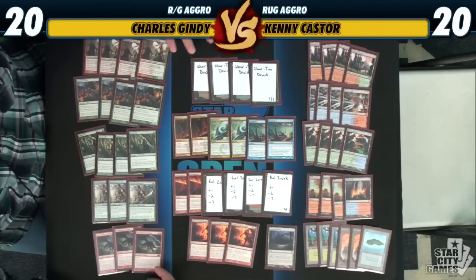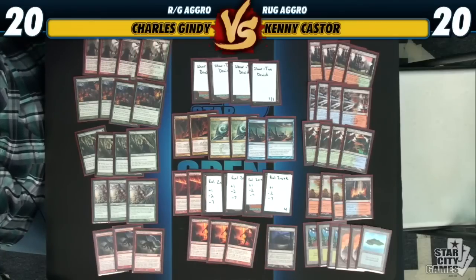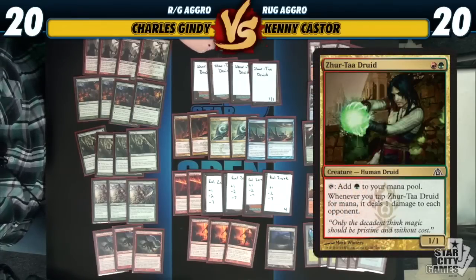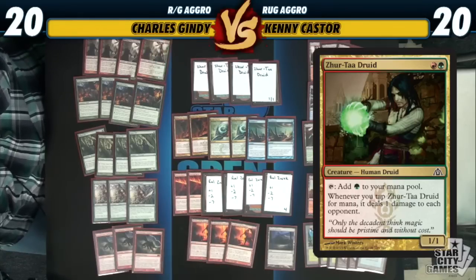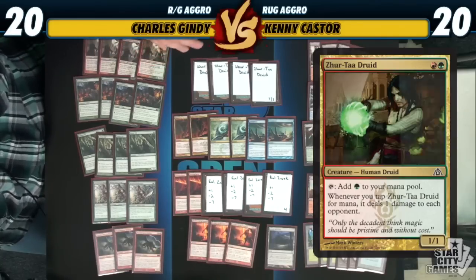Also, sometimes double red with Thundermaw could be a problem, so you definitely want to make sure you can cast all your spells. Also, a new addition to the deck, we have Zurtah Druid. It's just a 1/1 for 2 mana — red and a green — and adds a green mana to your pool. Whenever he does, he deals 1 damage to your opponent. When I was playing with Gyrosage, I felt like I wasn't attacking with it, just using it for mana. So I wanted it to do a little more than just add mana — this is a great addition to the deck.